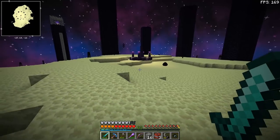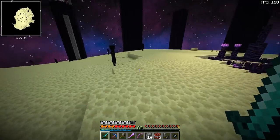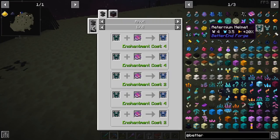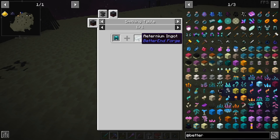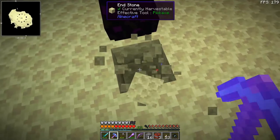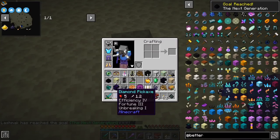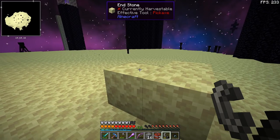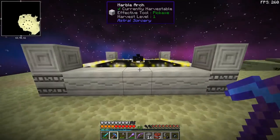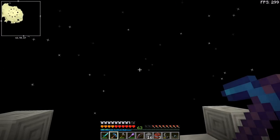That took far longer than I hoped, but the whole purpose of today's episode is that we don't have to deal with garbage tools anymore. I was looking at the Better End mod and it seems very interesting — they have something equivalent to netherite. We are not going to do End exploration today. I want the dragon egg and I did set up our celestial gateway.